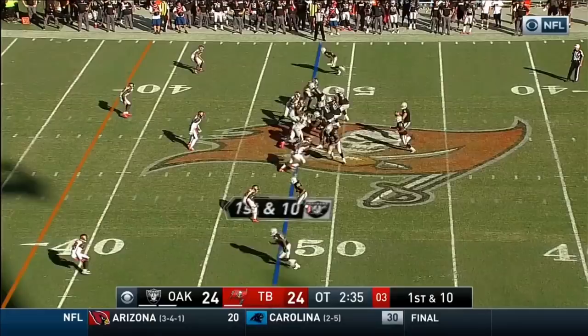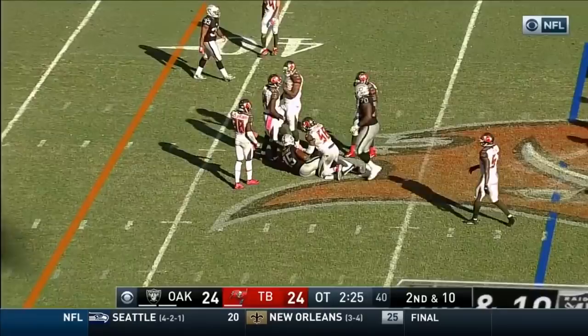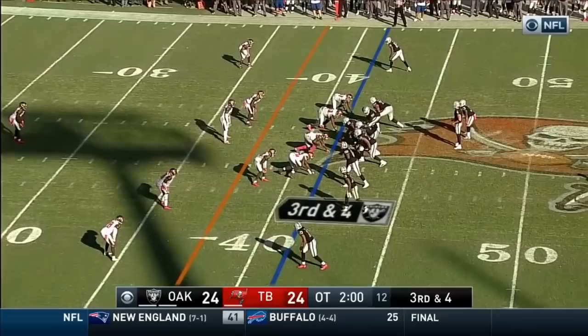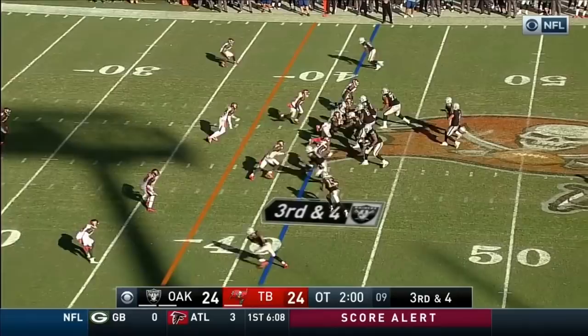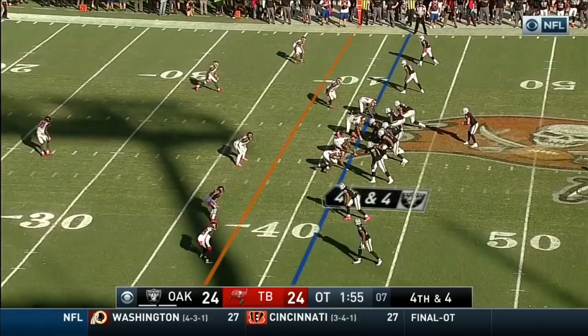Second and 10 Raiders on the Tampa 48-yard line. Carr back, throws middle — catch made by Crabtree, tackled by the inside linebacker Quan Alexander. Carr in the gun, Washington to the right, three receivers left. Going to Amari on the out cut — threw it wide again. Washington out wide right, three go left, Amari Cooper is being covered. Now they're showing blitz, bringing Lavonte David. Carr throws — catch, Seth Roberts. Breaks a tackle — he's gone.